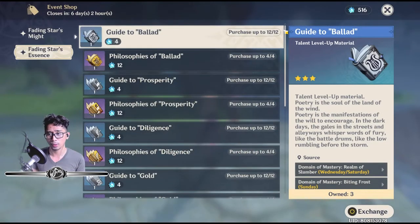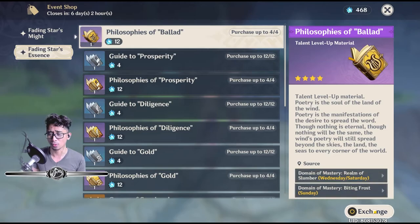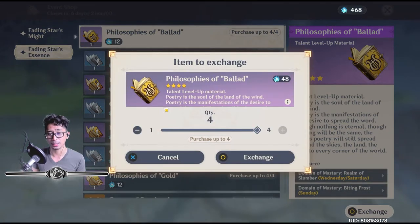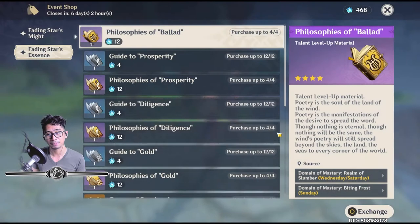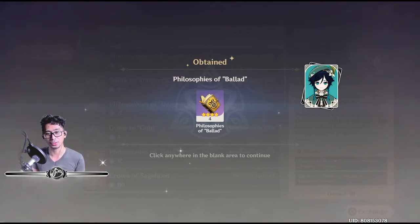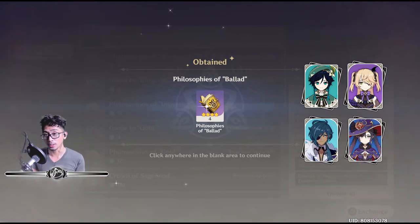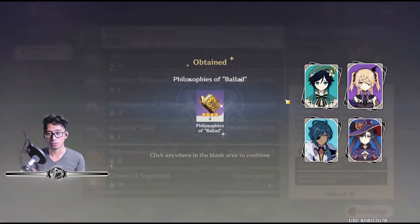And then you can buy up to 12 Guide to Ballads and up to four Philosophies of Ballads. The ballad books are for Venti, Fischl, Kaya, and Mona.